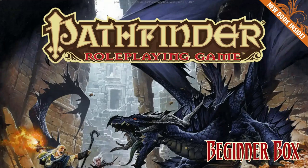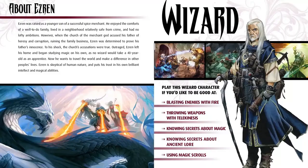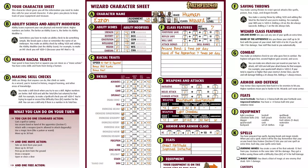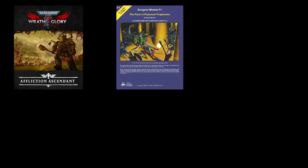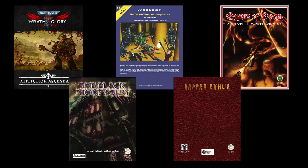Some RPG starter kits do have an adventure included in the box along with dice, pre-built characters, and a simplified rule set, but the assumption is that you'll play the adventure once or twice and then need more game. So most game publishers sell the game part of the RPG as a separate module called an adventure, or historically, a module.